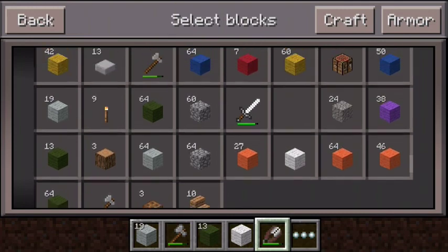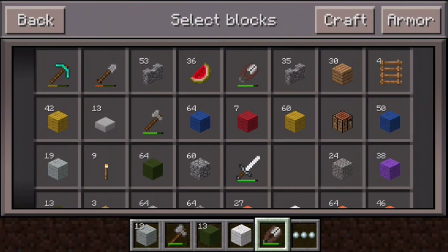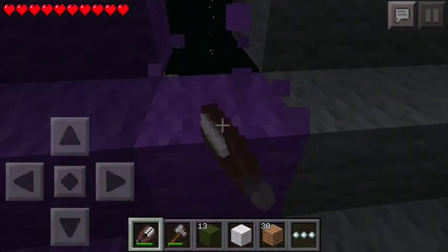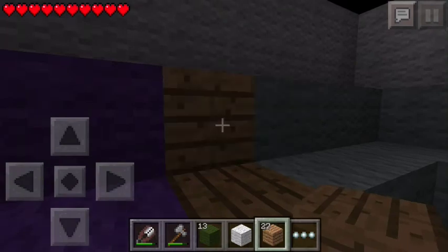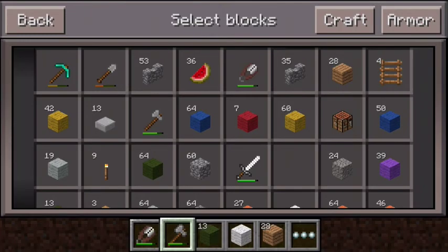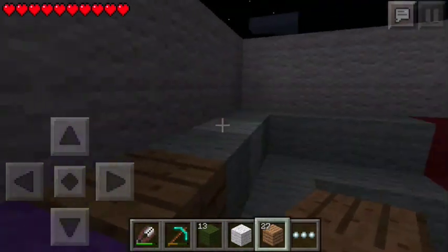I was going to say let's do gravel, but that wouldn't work. We can just do wood, I guess — wood works, just for like the middle, just to separate the purple and the gray corners. I might have to get some other color of wool to make it look nicer. And I also noticed that when we broke this piece of wool, there was a piece of cobblestone out here and we don't want that — we want that cleaned off. So there we go, there's the inside.